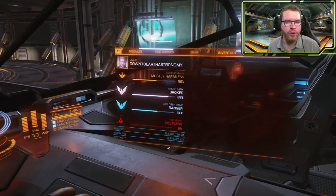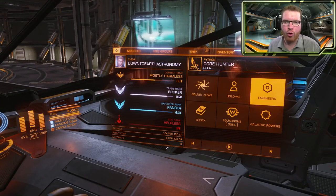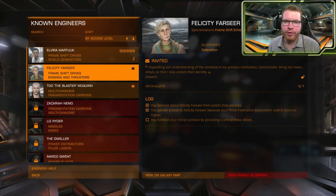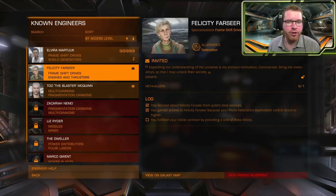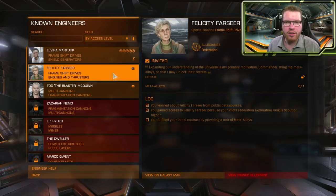You can quickly get an overview of which engineers you have access to by going to your right-hand panel, going to your home screen, and clicking the engineering icon. This will give you a list of all the engineers available to you or that you at least have knowledge of. In case you haven't unlocked an engineer yet, it will also show you which steps you have to go through to gain access, and when you find the specific engineer you need, you also have the option to show their location on the map.